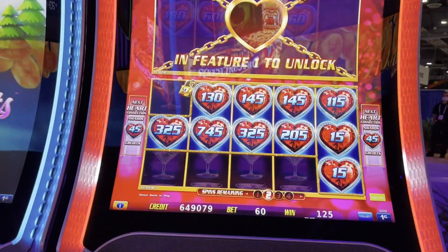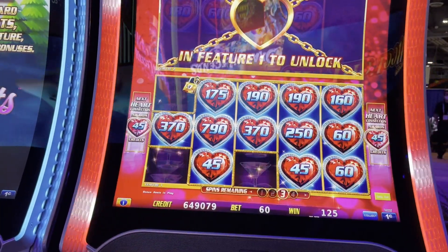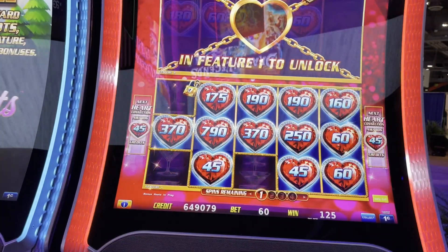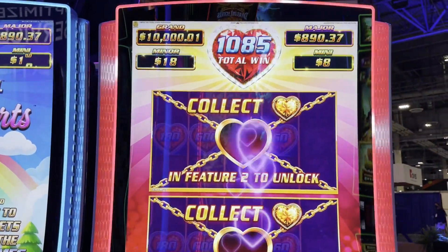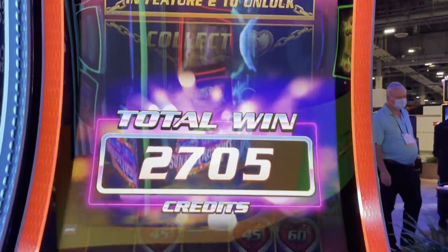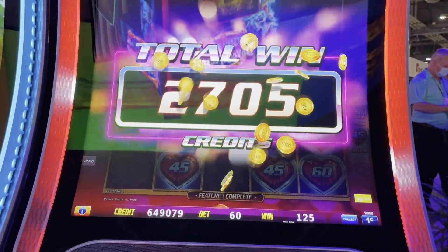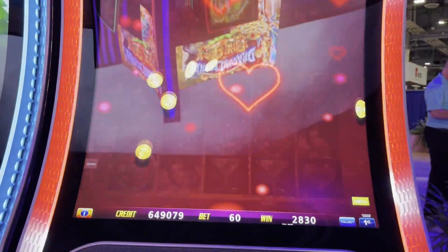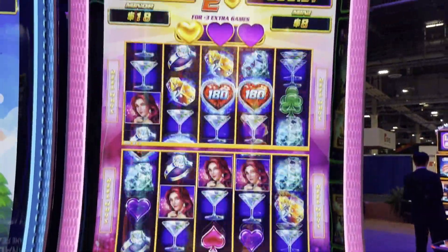We need a gold heart now — come on gold heart! Let's unlock the next one. So we did not unlock any of the others, but you have the potential to play through, trigger the heart bonus, and then you have Triple the Thrill. We still have some free spins left. Now we can unlock the last one — we're up there.